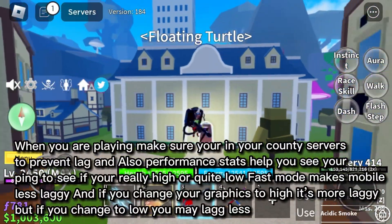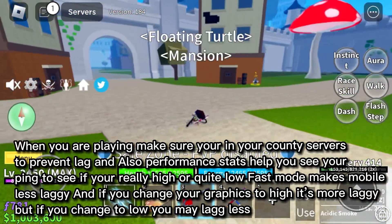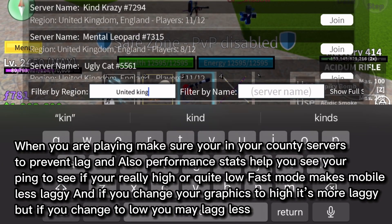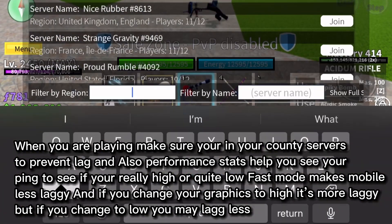When you are playing, make sure you're in your country's servers to prevent lag. Performance stats help you see your ping to check if it's really high or quite low. Fast mode makes mobile less laggy, and if you change your graphics to high it's more laggy, but if you change to low you may lag less.